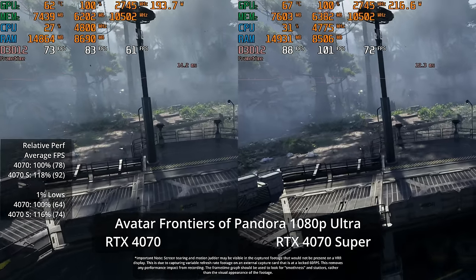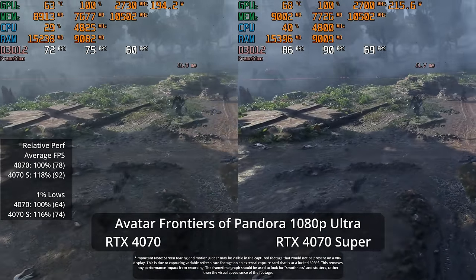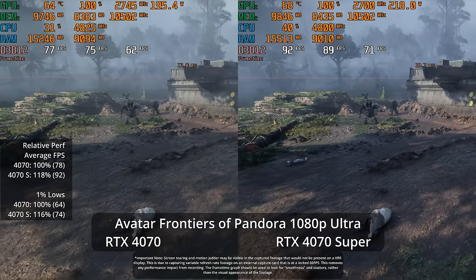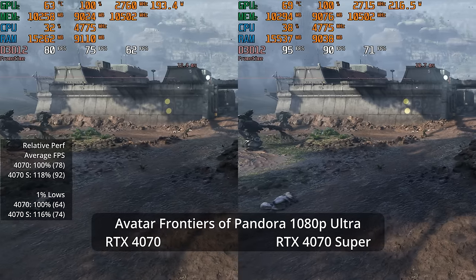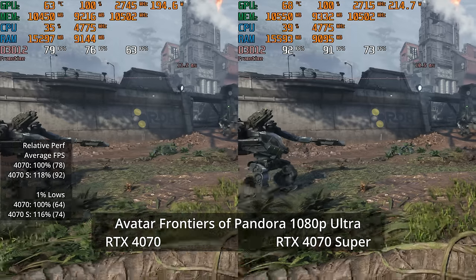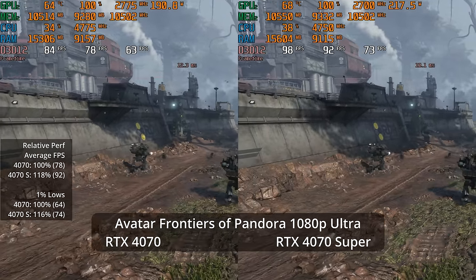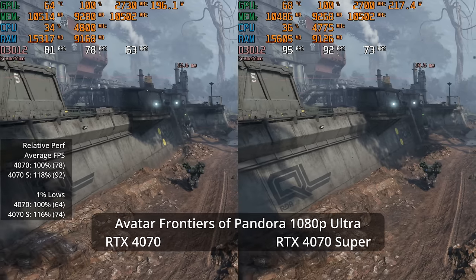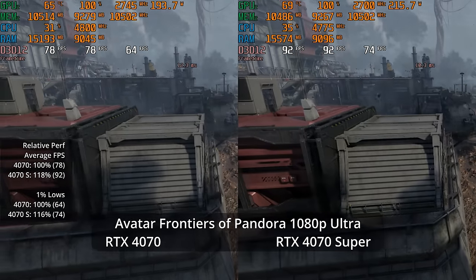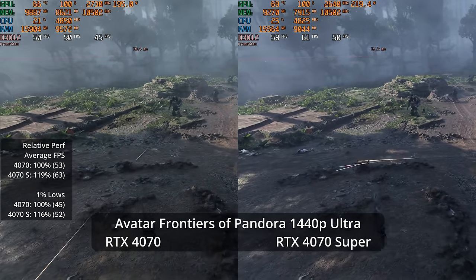No intro today — straight to the benchmarks. We're looking at the RTX 4070 versus the 4070 Super, Founders Edition of each card, which should MSRP at $550 and $600. We'll see what happens on the actual market.